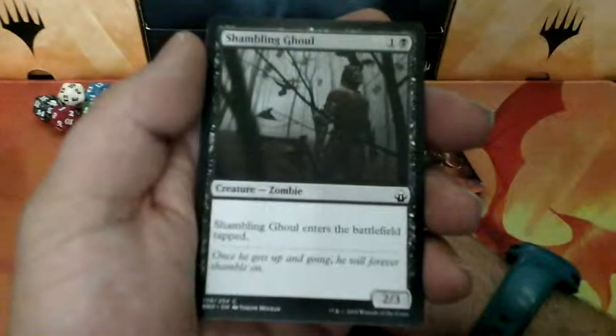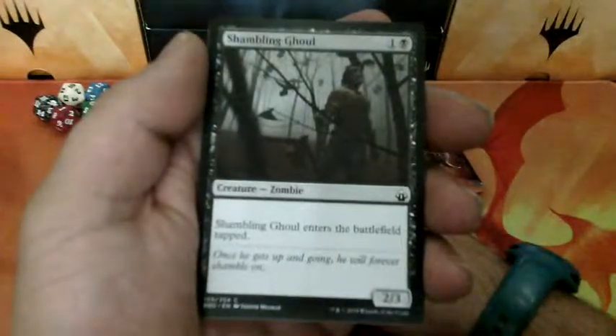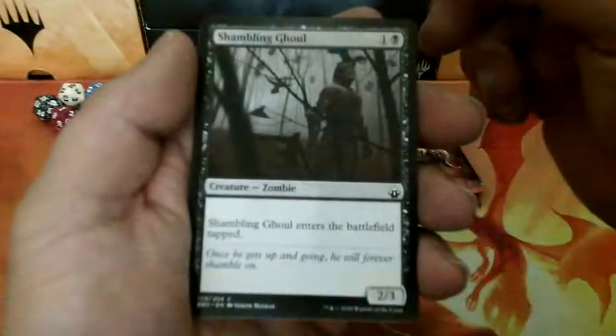Shambling Ghoul, two drops. Shambling Ghoul enters the battlefield tapped. And it is a 2-3.